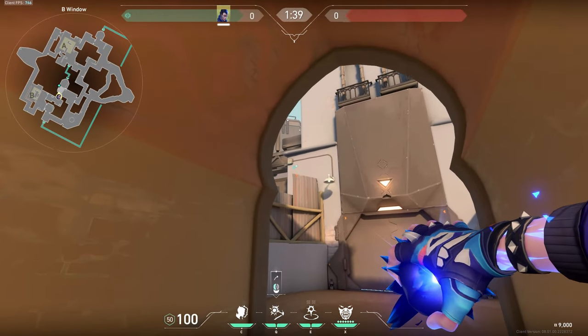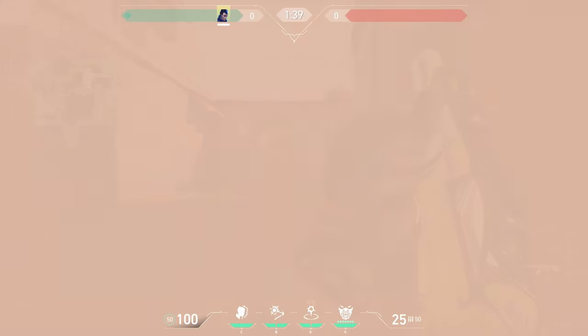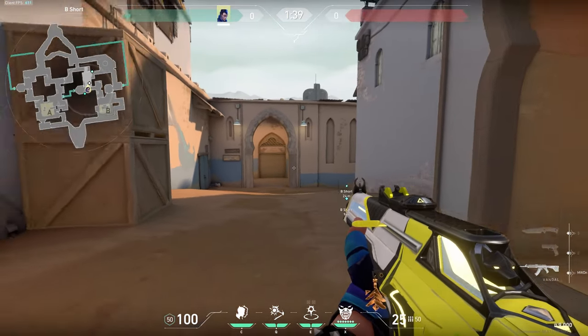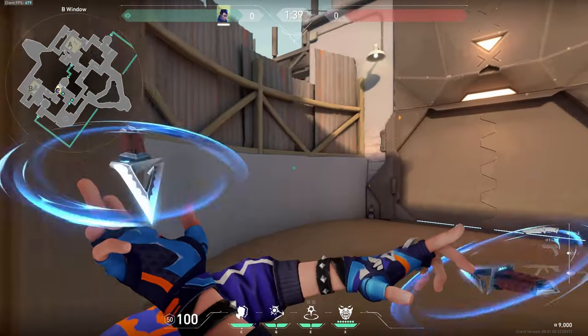Once the barrier drops, literally throw your flashes right here around this area, right behind you. Swing with it — it'll pretty much pop this whole entire lane off the rip. You just gotta watch out for people holding a close angle, but other than that it flashes the whole lane.